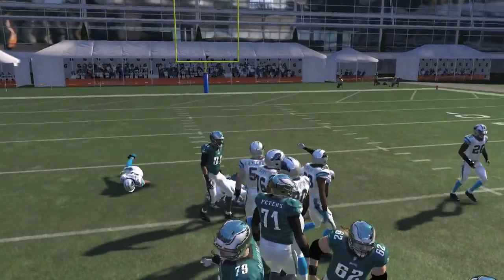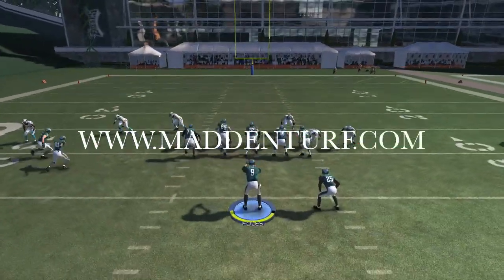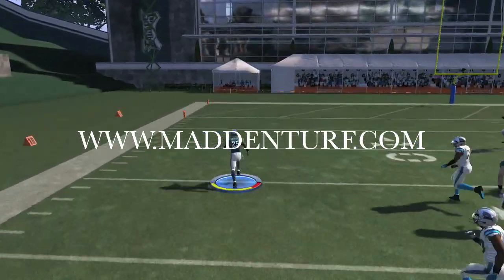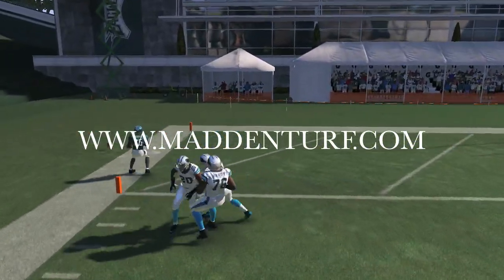Just tap the right trigger to cancel the play action. And to top it off, this play has inside zone built into the audible system — as you can see, inside zone is still really nice. This is in the Philly playbook.